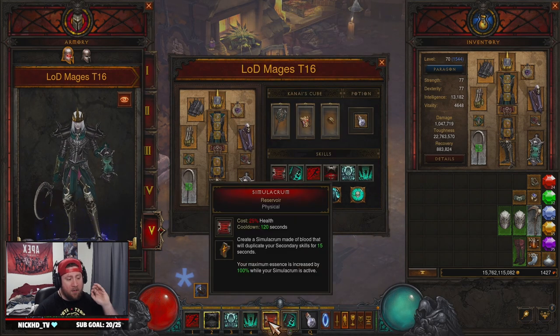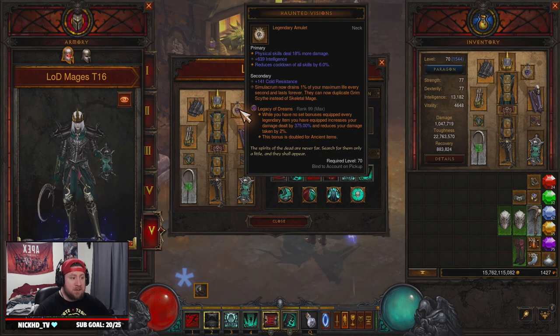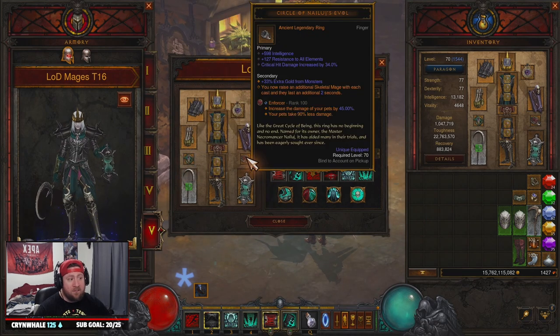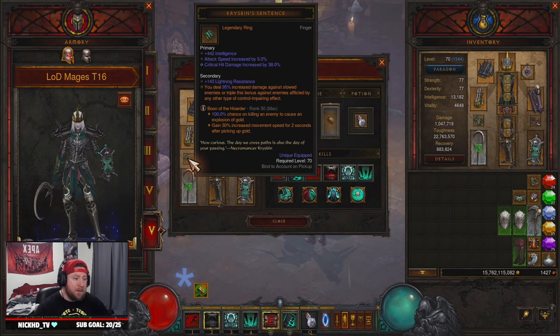We have Haunted Visions for our Simulacrum, a big cast here. It increases our maximum essence by 100% while one is active, and Haunted Visions makes it so they never die — the only time they die is if you die. Into our rings: Circle of Ninjali raises an additional skeleton every time you cast it and they last an additional two seconds, so skeletal mages will last around 15 seconds total. Then Krysbin's Sentence for increased damage against enemies affected by control-impairing effects.